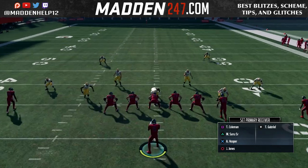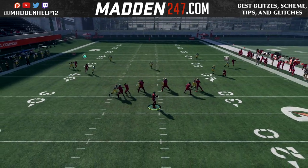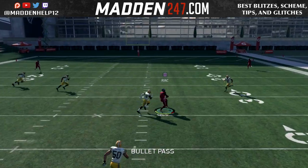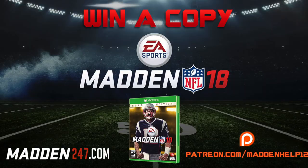The best way to utilize this, like I said, is to have that receiver that you want to Playmaker — put him as a Playmaker chemistry receiver. I don't agree with the chemistries, but that's the way EA likes to make money, taking Playmaker away but putting it back in the game if they use it as a quote-unquote chemistry.